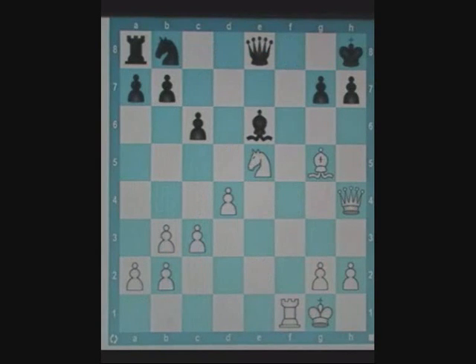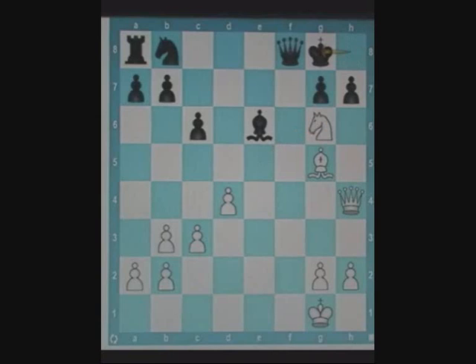This is another example of king immobility. After white plays rook f8 check, black's only option is to play queen captures rook. Also exploiting the fact that black's pawn on h7 is pinned, white plays knight g6 check, forking black's queen and king. Now white is up the exchange.